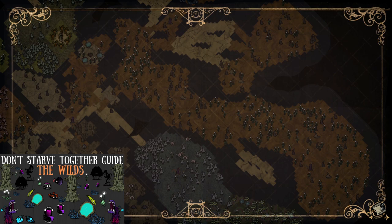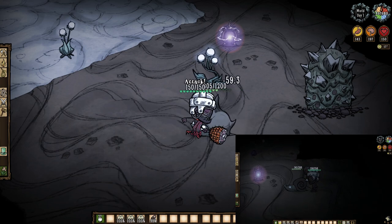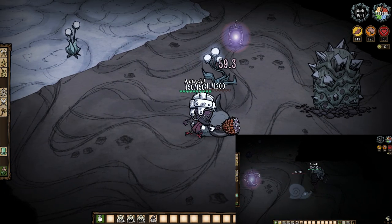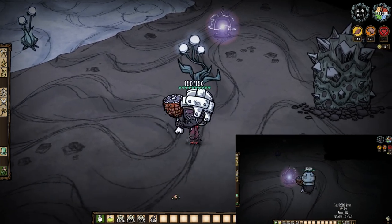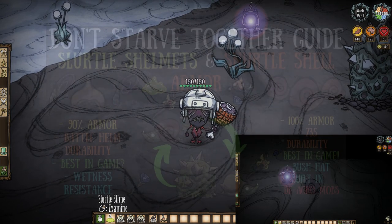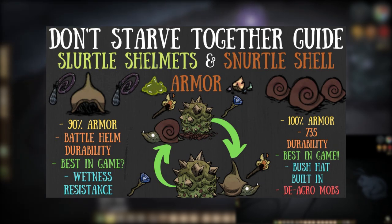When we get there, we've got a couple options. Both slurdles and snurdles drop two slurdle slime each upon death, so murder away, right? Yeah, they do respawn and also drop some of the best armor in the game, so it's definitely a viable option — but if it's just slime alone that we're after, then perhaps not.